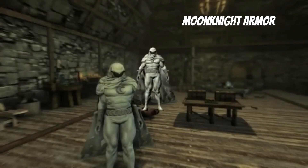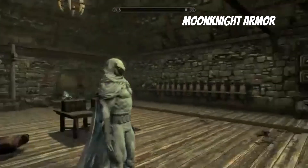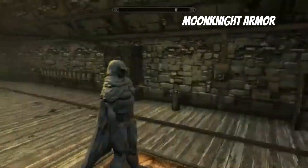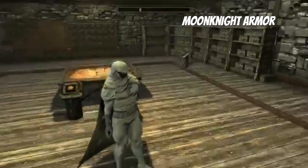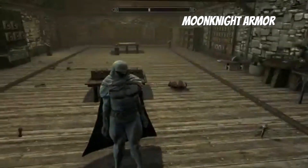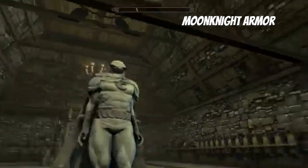It doesn't have any special enchantments, which I wish it would, but it does look pretty cool so I guess that makes up for it. 126 armor rating — not too bad — and you can be the caped crusader. It does look really good, and I mean you can pretend to be something you're not in Skyrim, but you do look pretty cool.